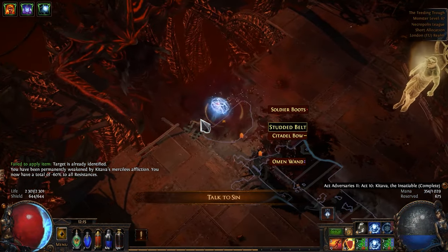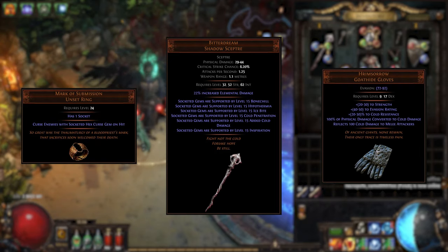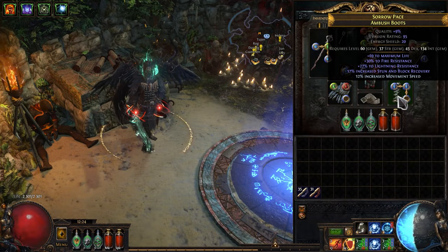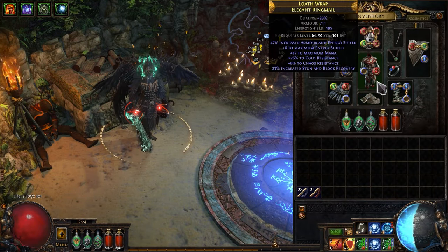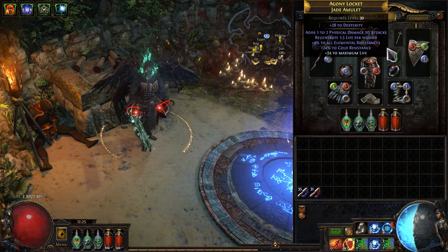Unlucky — that was a fun campaign. As you can see for yourself, I was able to buy 3 key items for this build already in the campaign. And with them you can easily complete all white, yellow, and early red maps.